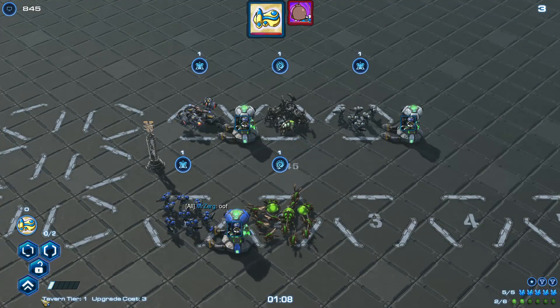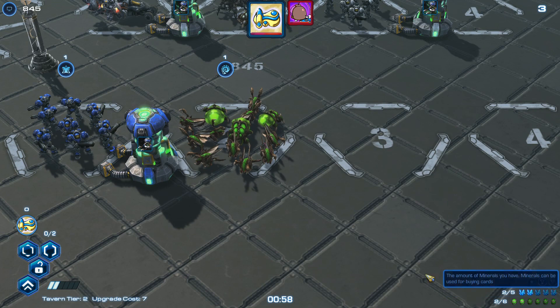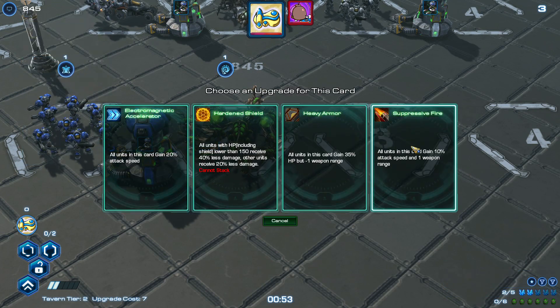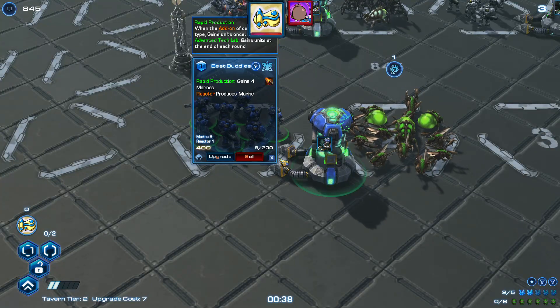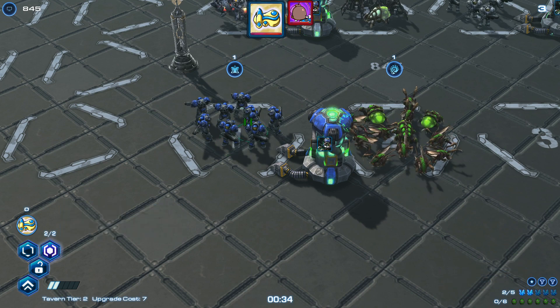Now I'm going to upgrade my Tavern tier. More powerful units will spawn here. You can also see there's the Recipe system — you can use Recipes to upgrade your units. I'm going to pick this one. Now they get that cross upgrade. You can get a maximum of five of them, and you get one Recipe every turn. That's where the battle starts.